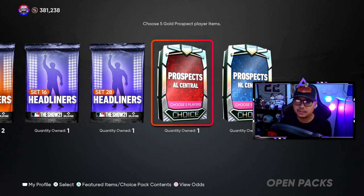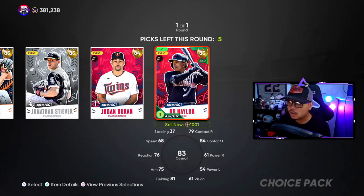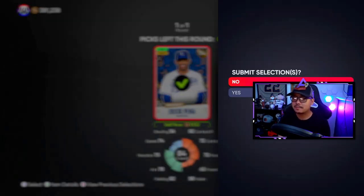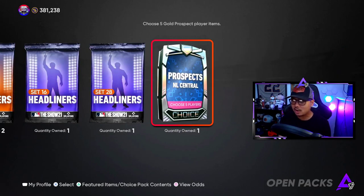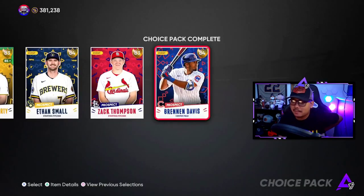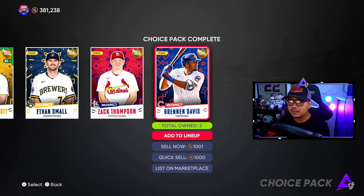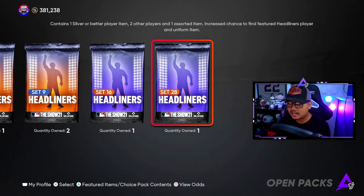I think we're gonna get one more big collection card, probably closer to the end of the year. Let's get the Prospect AL pack out of the way. We're gonna be able to pick up five of these — I'll go with the two I don't have. For the NL Central, I already have all of them, so we'll keep them and see if prices rise. Easy 5,000 stubs if I sell any of these guys.